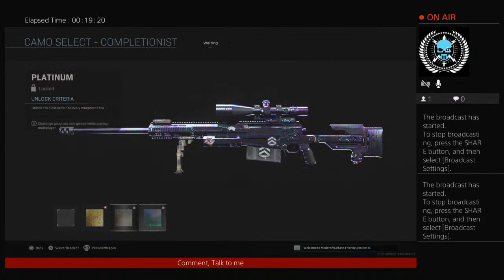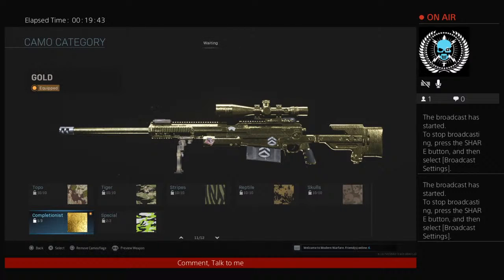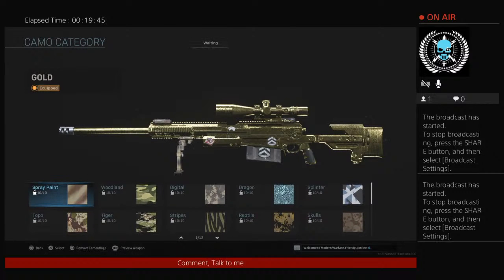Let me see what Damascus looks like — it looks better. So platinum for sure. Damascus is a little brighter too. Damascus looks a little bit better — they buffed all the camos I think a little bit, to be brighter. Gold looks about the same. I think they turned up the brightness in all of them honestly. I'm glad they did that.